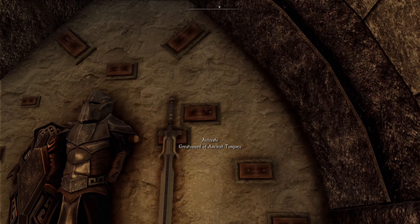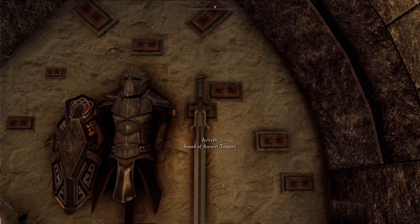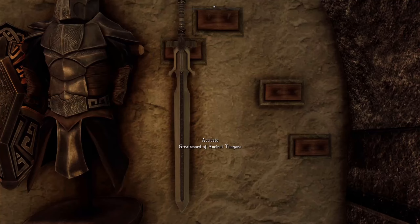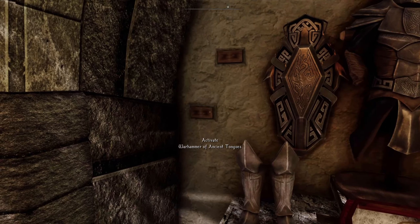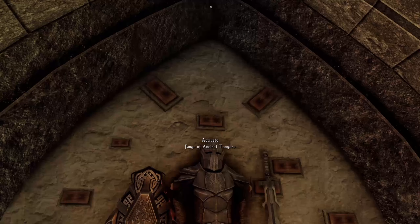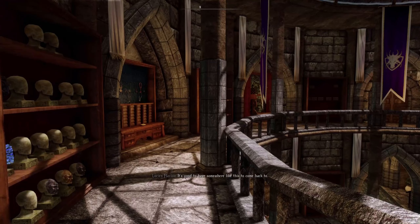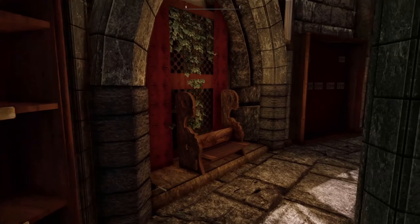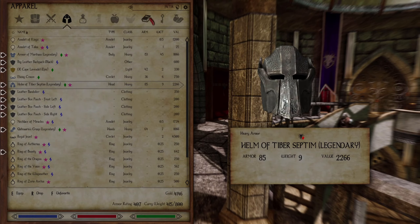I discovered there is a great sword of ancient tongues, a battle axe of ancient tongues, an axe of ancient tongues. I have no idea where you get them — we only have the sword of ancient tongues. I would love to have a great sword. There's also a staff, a warhammer, a bow — a bow would be good. It's good to have somewhere like this to come back to. I don't know how to get to the planetarium so I'm just gonna use the book to travel there.